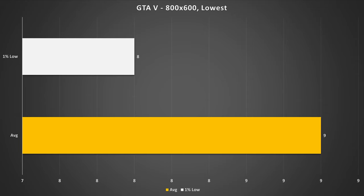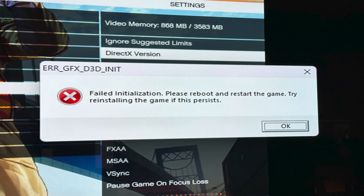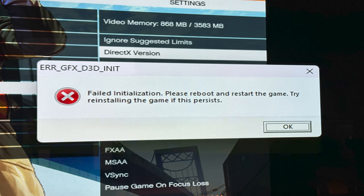GTA 5 is the first game up today and I'm surprised because it actually ran — albeit at 800 by 600, which is a resolution I haven't played at in a while and don't miss. It was also on the lowest settings possible without configuring INI files. This got 9 fps on average with 8 fps for the 1% low, and by the time I finished benchmarking GTA 5 I felt noticeably ill because it was an absolute slideshow. It also crashed every time I opened the pause menu, but GTA 5 is technically playable on a GT 210.